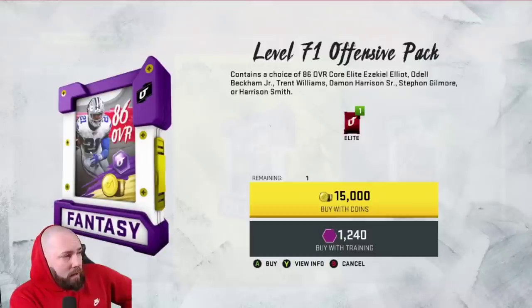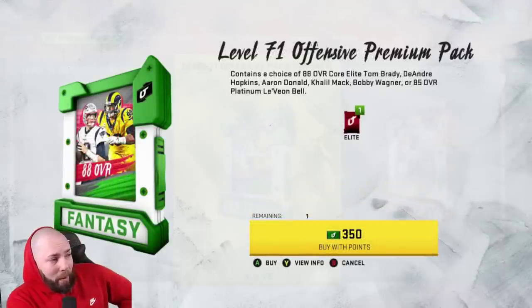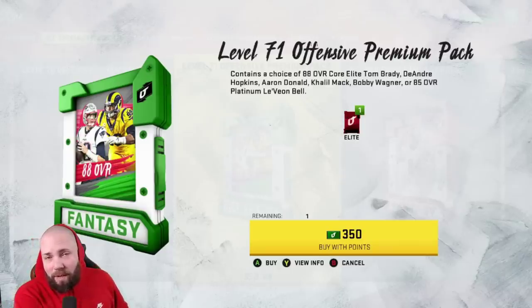At level 71 we're getting some packs - pretty typical. You get this one with the 86 overall base elites, which is typical. The level 71 premium pack gets you 88 overall base elites, or an 85 coin quick sell which is about 110k.